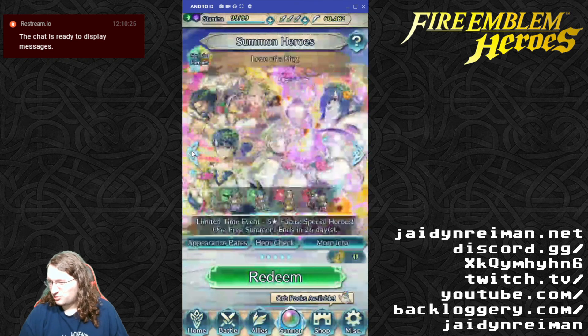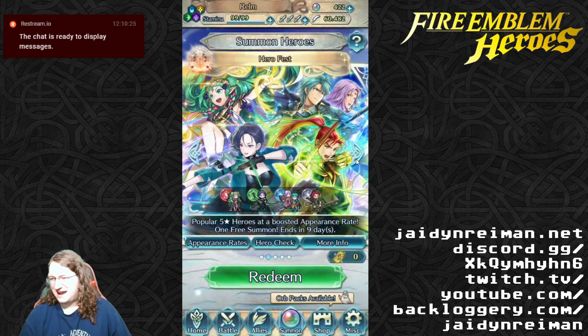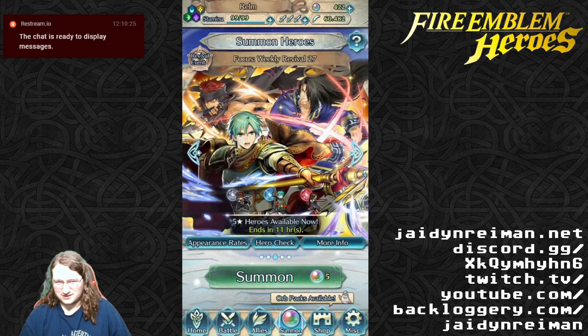I'm interested in trying to pull a Henriette. Two reds and two greens on this banner — that is actually a pretty bad banner, that's a really bad banner. I guess we got to deal with what we got, but that's just kind of a sucky banner.